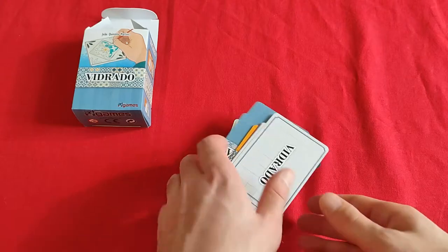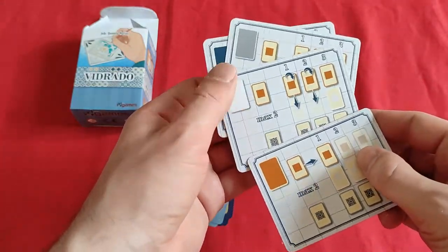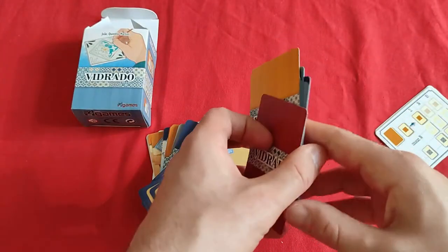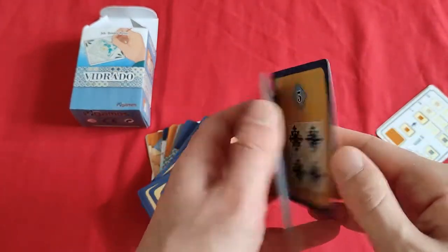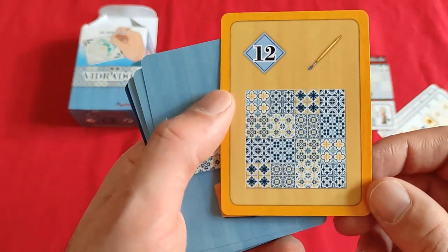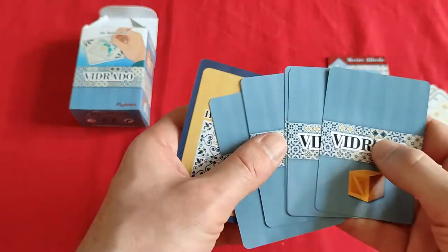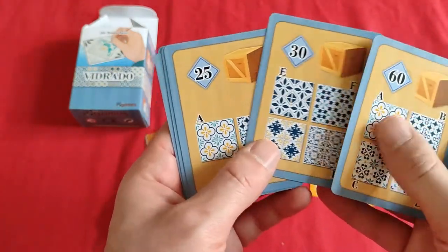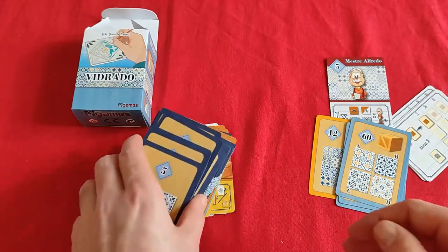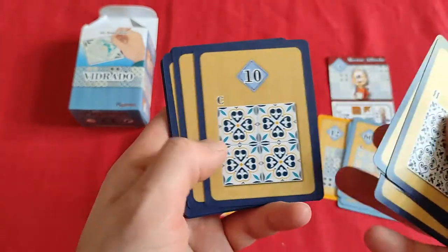Let's take a look at the cards. On this side, maybe some rules references. We have Master Alfredo - I guess this is some sort of objective card. Nice tile artwork over here. We also have Vidrado blue cards with some more objectives featuring tiles, with labels like EF and AB. That's really neat Azulejo artwork. I really like these tiles. I wonder if they are based on something that exists or if they are the designer's own creation.